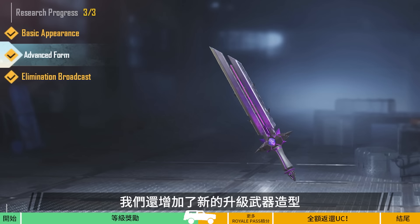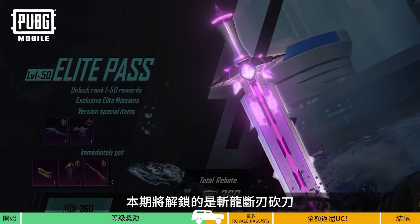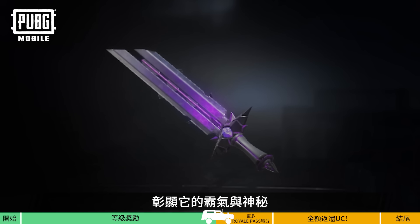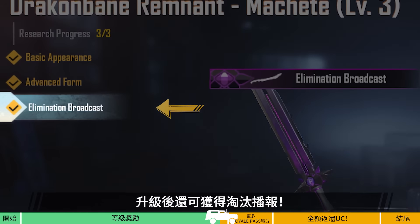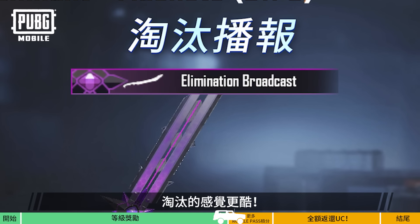We've also added a new upgradeable weapon finish. You can unlock the Drakkenbane Remnant Machete. Its straight wide blade, coupled with its purple-black color scheme, evokes dominance and mystery. It also gets an elimination broadcast when upgraded. Eliminating enemies just got even cooler!